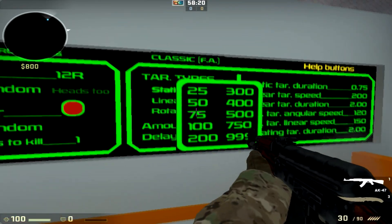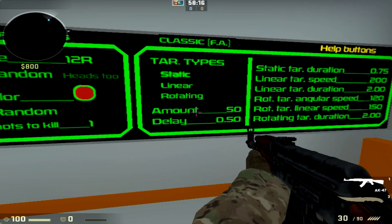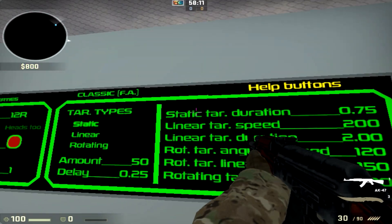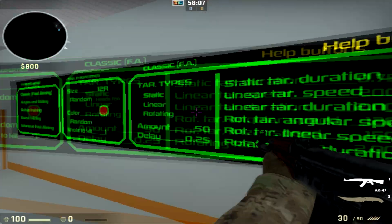Amount is how many times the targets pop up. Delay is the interval between each target. And Static Target Duration controls how long each target stays up.